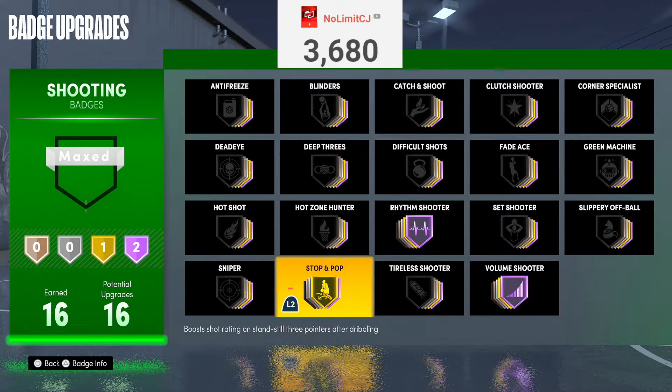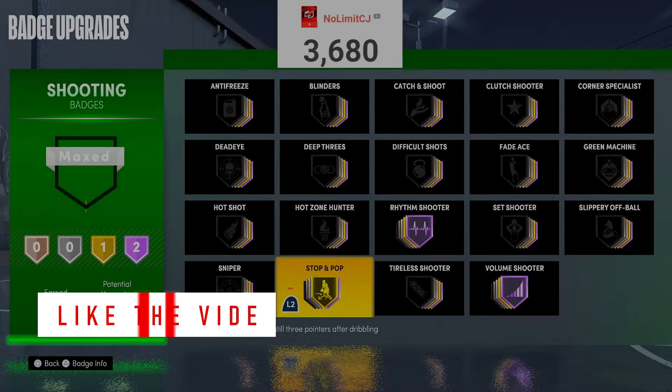These are the B-rated badges. If you have more shooting badge upgrades than the ones I just showed you, put these on. Rhythm Shooter helps you shoot more consistently. Stop and Pop helps you make standstill threes off the dribble — if you do a quick stop, it fires off that. Volume Shooter helps you shoot a lot of shots and make them at a consistent rate.